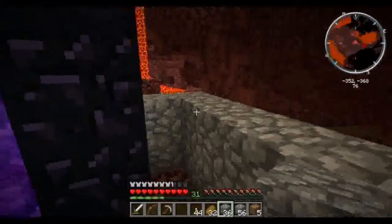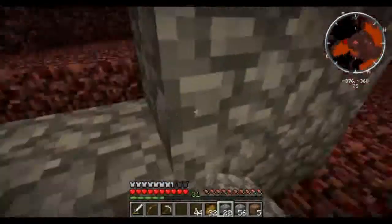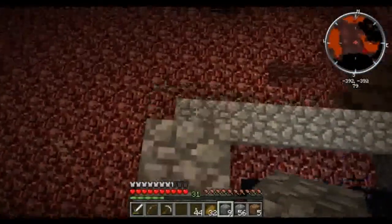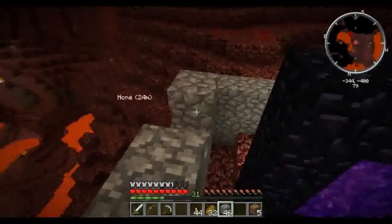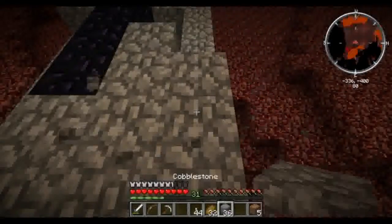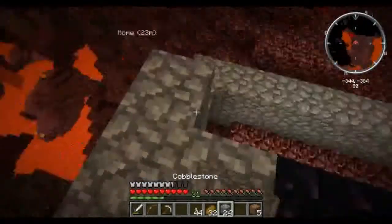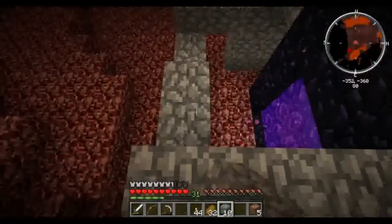And we're back here in the nether. I'm actually just building a quick little cover so in case we have to pop in here and there are ghasts about, we won't get slaughtered. I'll make it look pretty later — I'll probably come back with some nether brick or something and make it look a little more professional. But for now we're just making a cobblestone hidey hole cover for the portal in case of emergencies or uninvited guests.